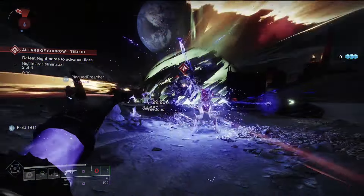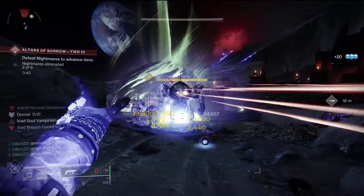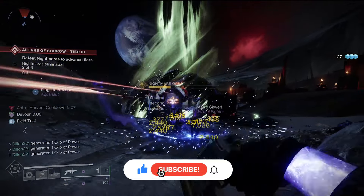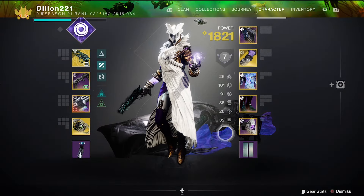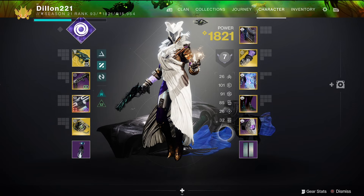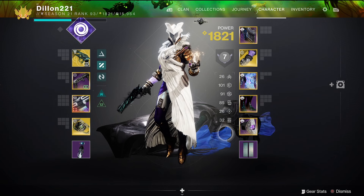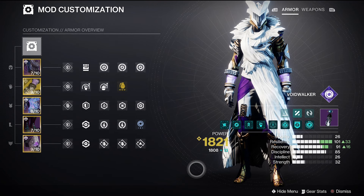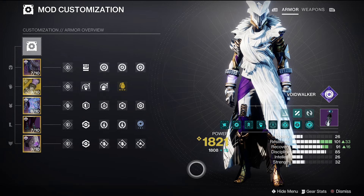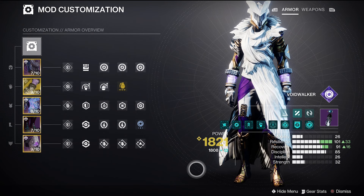Hey guys, Dylan here with another build for you today. We're going to be focusing on a void warlock build. Basically this build is a big ability spam where we're going to be creating void breaches, doing finishers, and making things volatile. Here's a generic overview of the build in its entirety with all the stats. The mods I use are essentially all about getting your abilities back as quickly as possible.